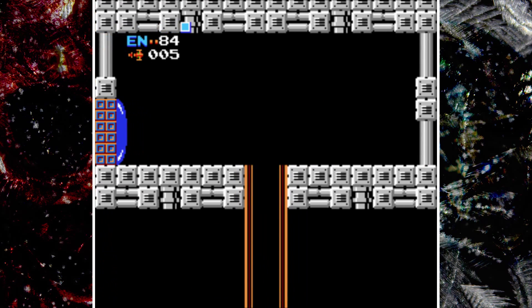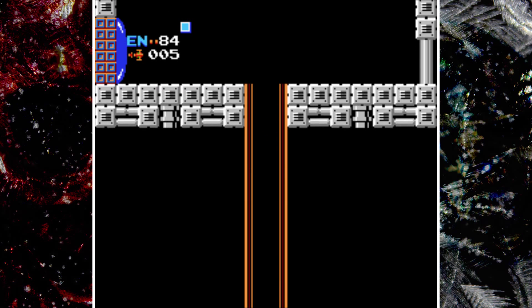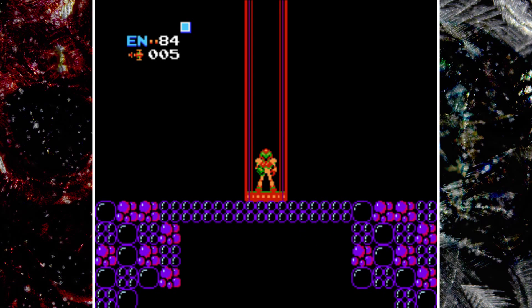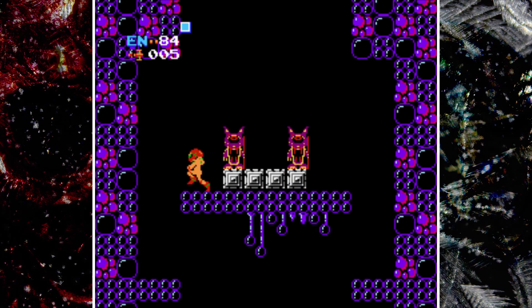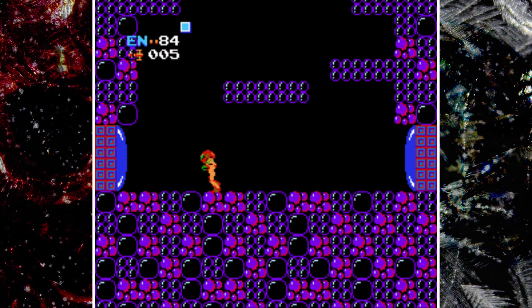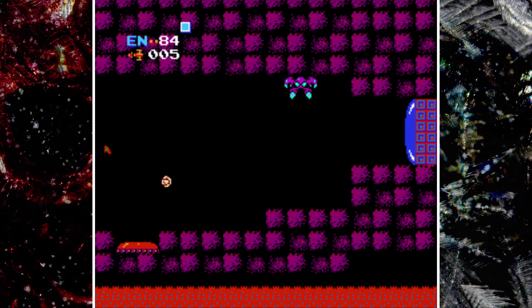Here we are with one of the staples of the Metroid series, which is the elevator — I don't have to worry about load times because this is an NES game. Alright, so here we are in Norfair. I always found these statues to be slightly creepy, just slightly. So we can go right or we can go left, and I'm going to go right. Even though I went left.